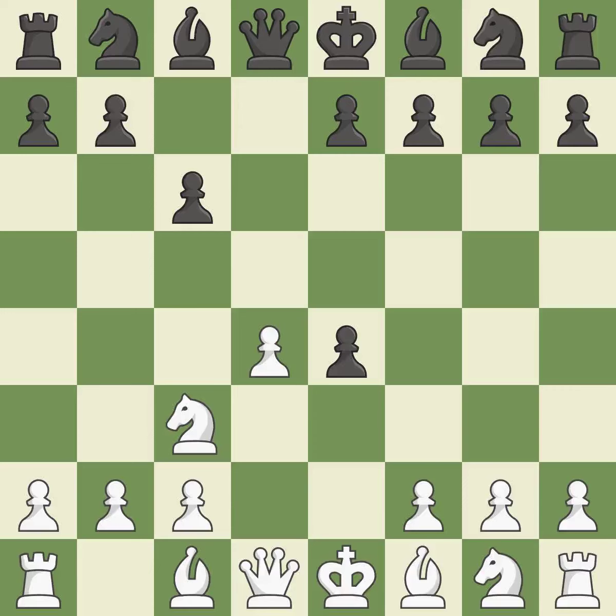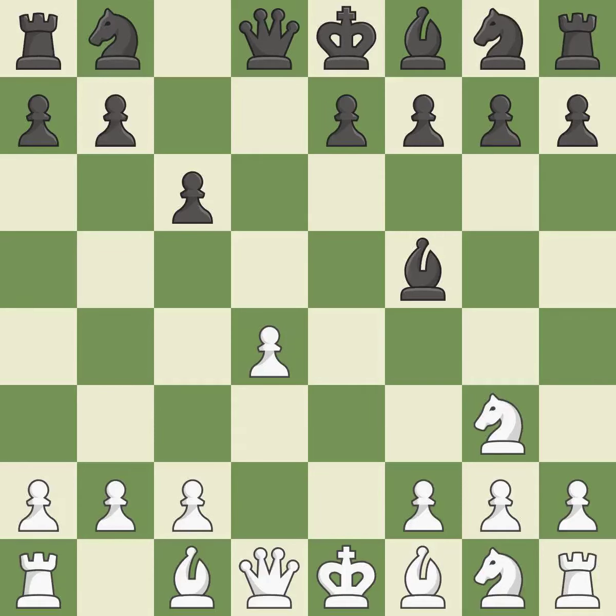Dxe4 opens up the center and plans to meet Nxe4 with either Bf5 or Nf6, challenging the knight. Nxe4 recaptures with the knight in the center of the board where it controls many important squares. Bf5 develops the bishop and attacks the knight on e4; black can play e7-e6 next without trapping the light-squared bishop on c8. Ng3 attacks the bishop on f5 and controls the e4 square. Bg6 retreats the attacked bishop but keeps it on the active diagonal where it controls both the e4 and d3 squares.